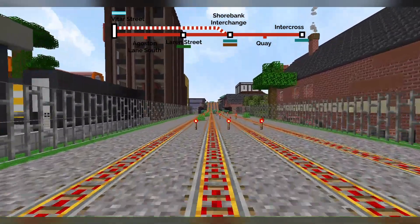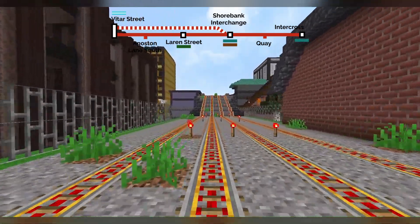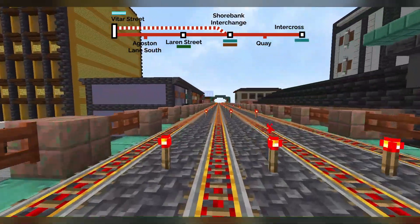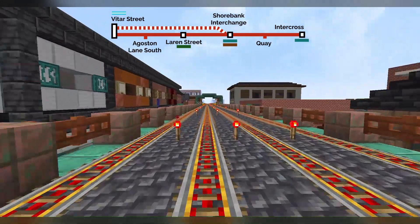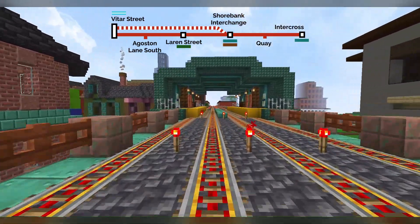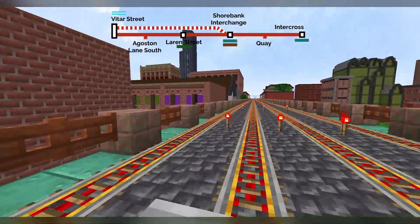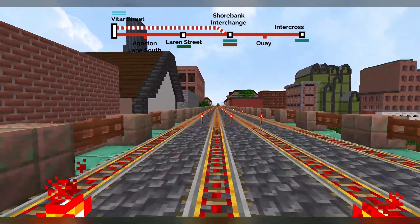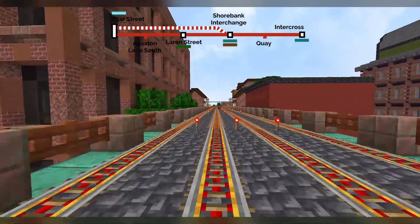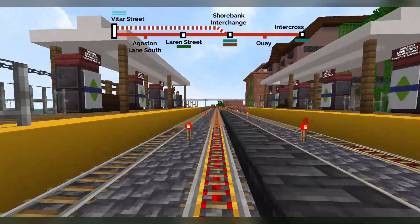So we're on the inside tracks — we're not going to be stopping at Laren Street or Agerson Lane South; we're going to be going straight through them. And here we are onto the elevated part of the Vitaria Line — it's one of my favourite parts, because you can see all the buildings and stuff; it's above a road, which I really like. Let's go over the canal. Agerson Lane South Station is very, very close to Vitaria Street, so it's not very popular — only for the people who live really close to it.